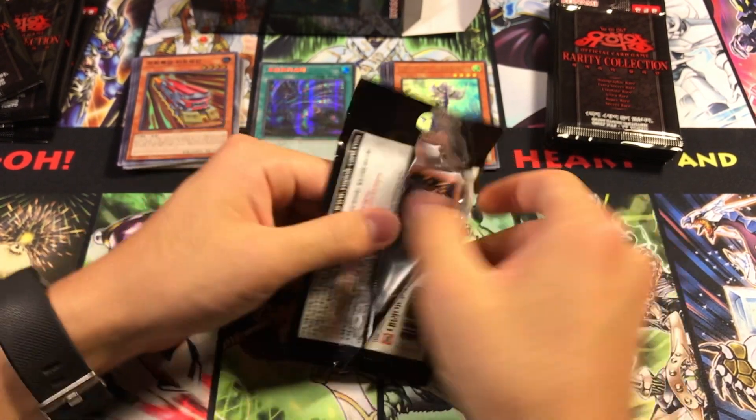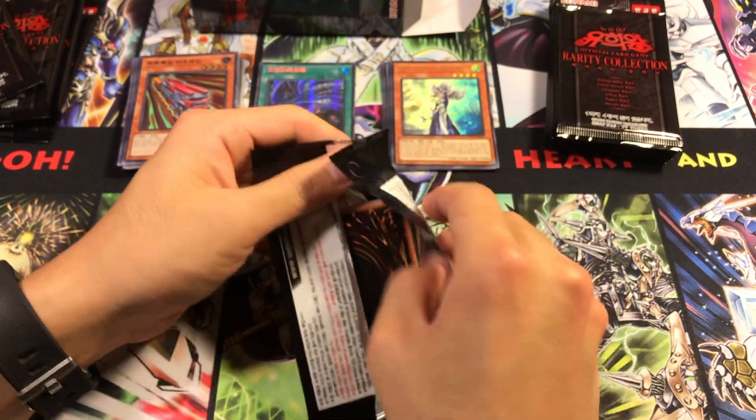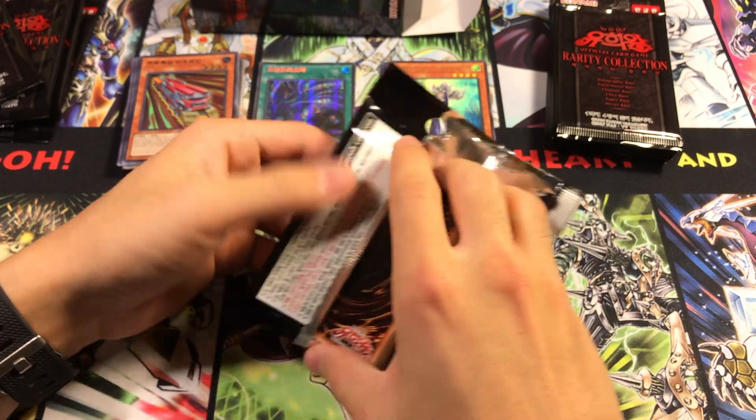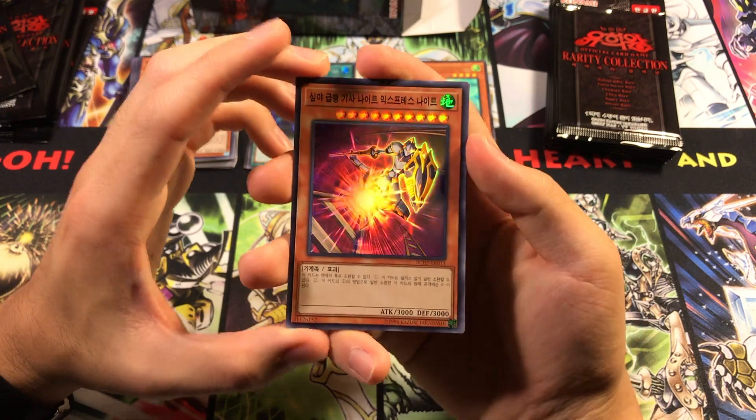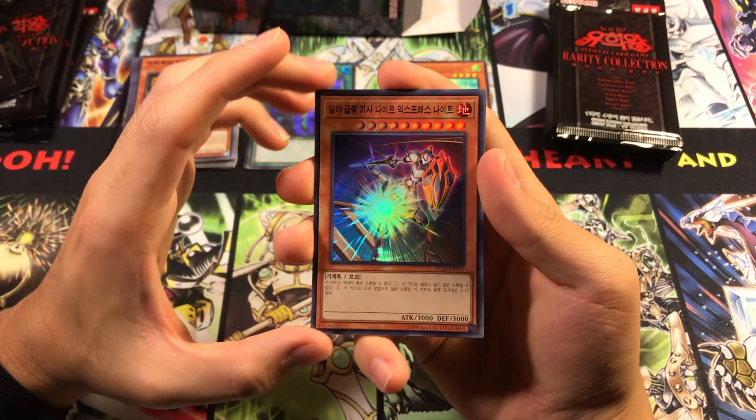So far we got a Secret Rare, we got an Ultimate Rare. Let's see if we can pull possibly an Extra Secret, maybe a Holographic Rare. Those I heard are very, very hard to pull. I opened three boxes of this before and never pulled any of those, so we'll see.